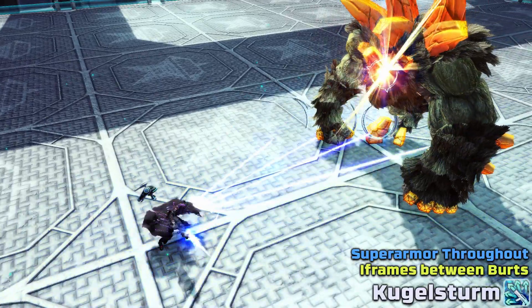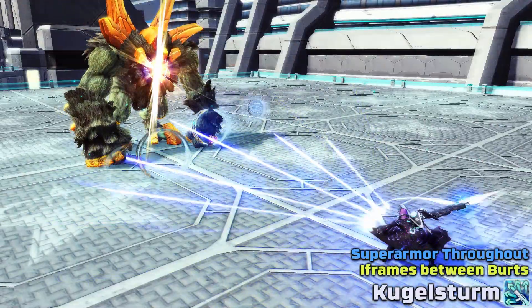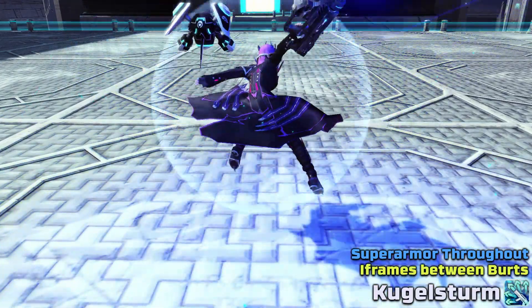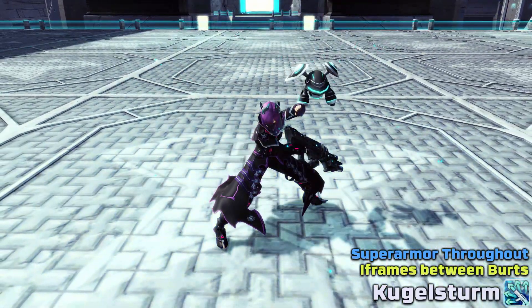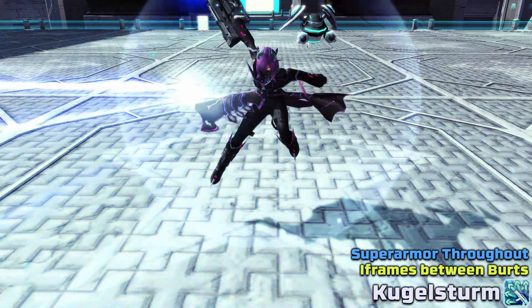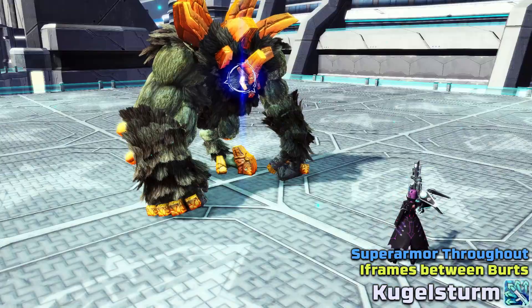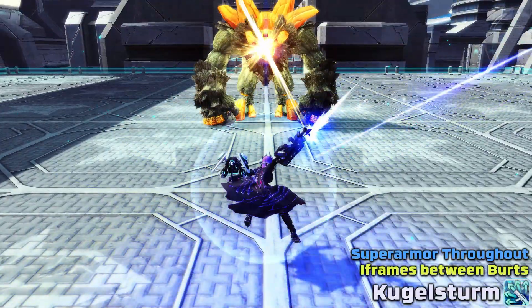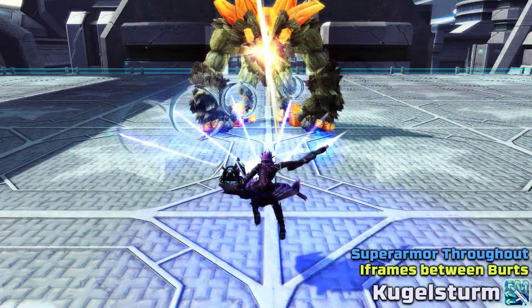For the first rifle PA, Kokolsturm will fire off three bursts in wide sweeps around you, and you can delay the second two bursts by holding the PA down. In general it has good AoE, is rather quick, and does decent damage, so it can be used in a lot of situations. You will have super armor throughout the entire PA, and there are also some iframes briefly present between each burst.